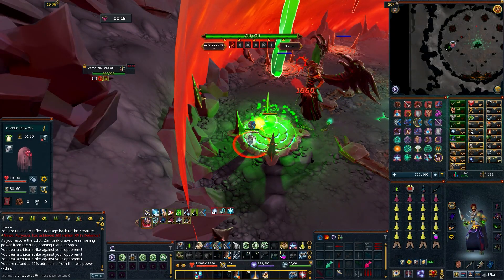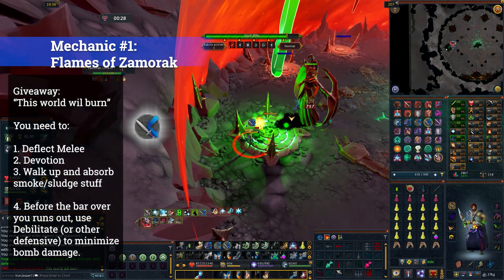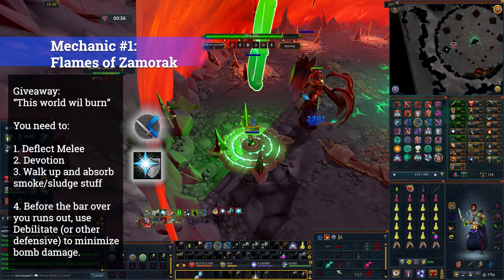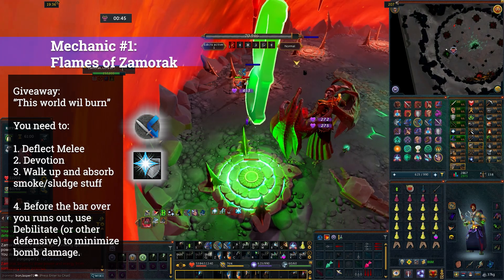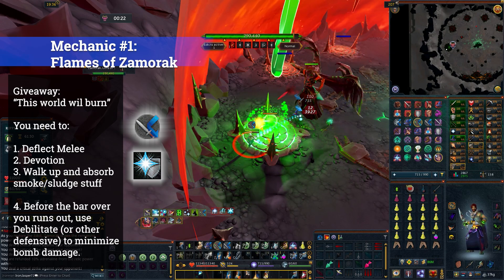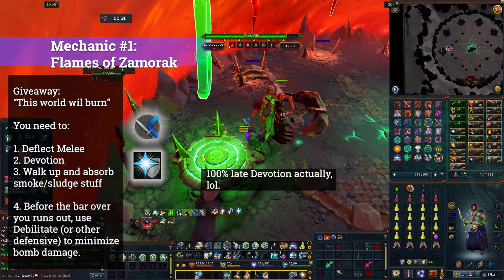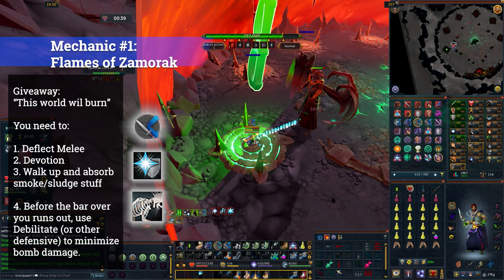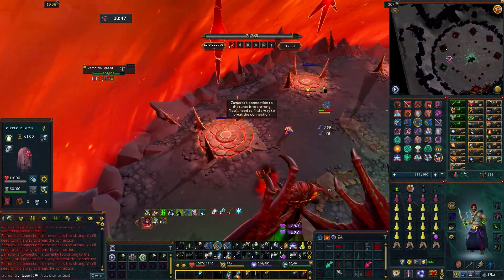Now let's go through the first mechanic where he says 'this world will burn.' This is called Flames of Zamorak — for this you need to activate Deflect Melee and Devotion very fast. Then walk towards him and absorb the black sludge/smoke. The blast you get a few seconds later is vastly mitigated depending on how much smoke you pick up. After you absorb the smoke, you'll see a yellow bar going down on you — use Debilitate as the easiest way to reduce the damage to around 2,000 instead of 4,000. So: Deflect Melee, Devotion, walk up and get the smoke, then Debilitate when the bomb is about to explode.